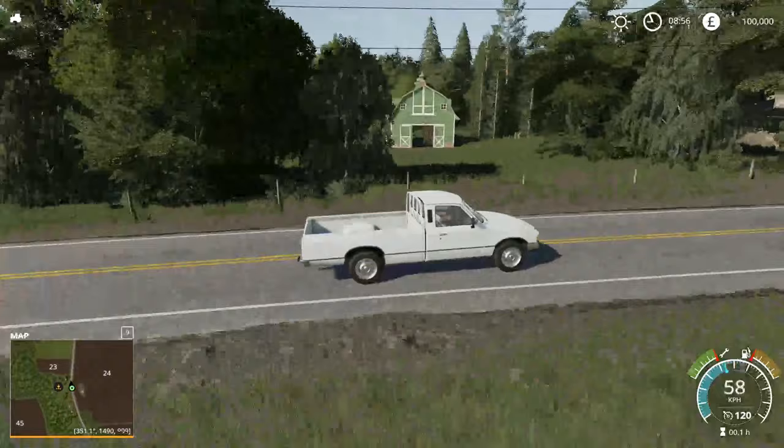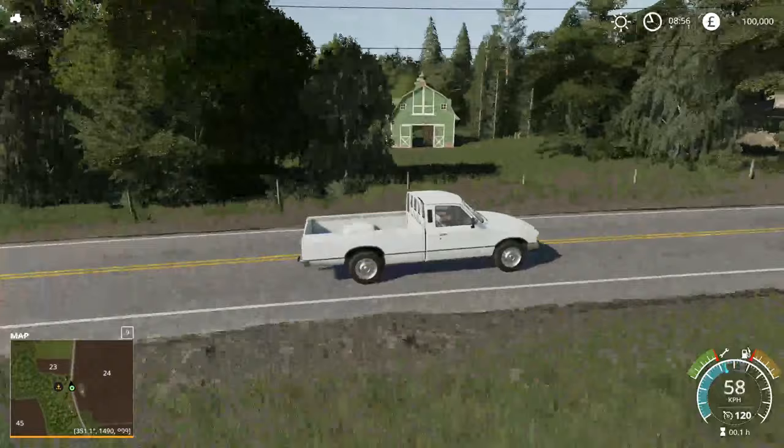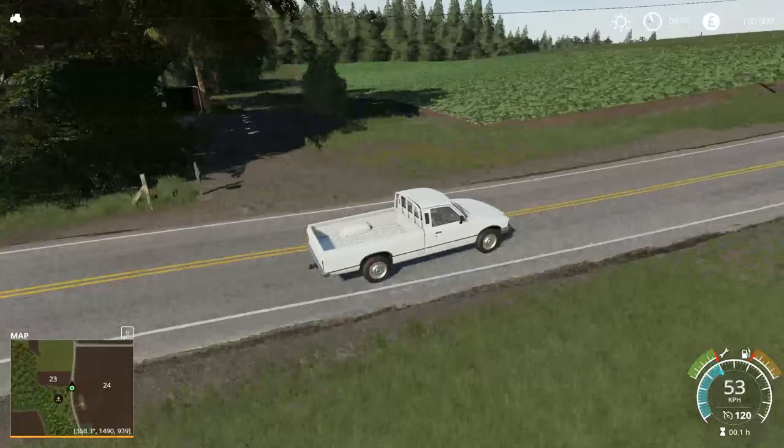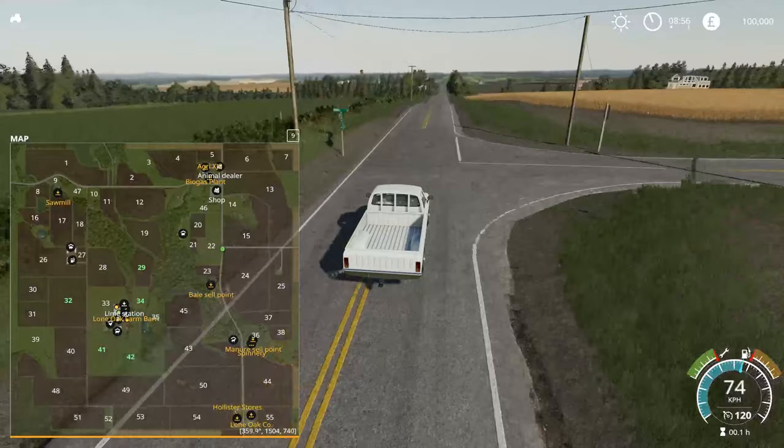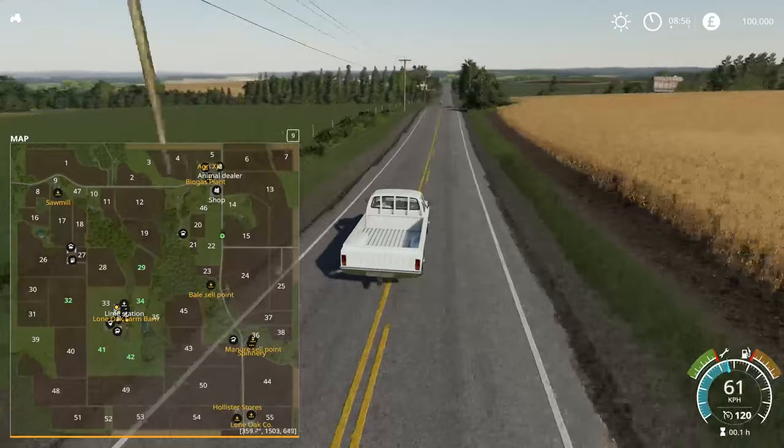There are also small little fields like field 23 here with a little pasture and a little sell point in there as well - that'll be for your straw. What's great about this is if you want to start from scratch, you've got plenty of small fields to get stuck into with the small ones, and really make it work out, then work your way up to some big fields like 15 here and 13 next to it as well. Really gives you some different challenges.